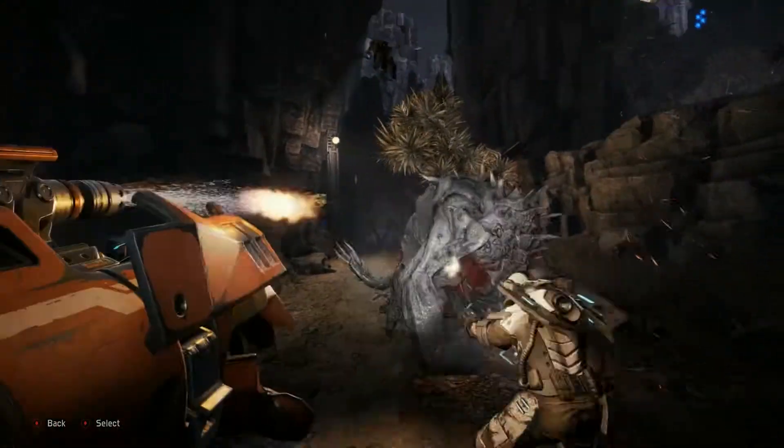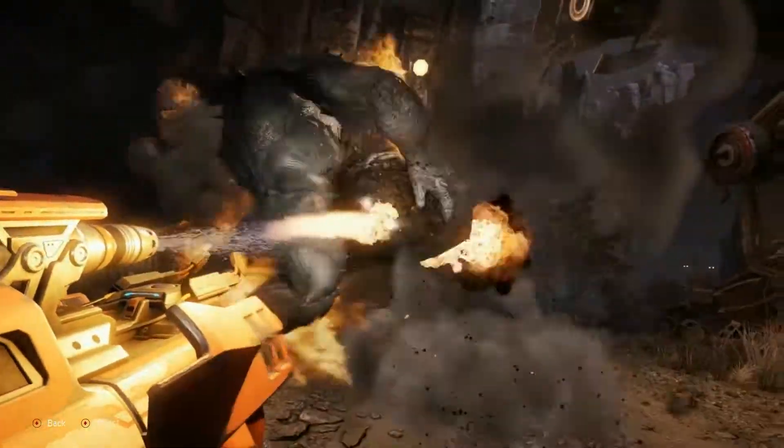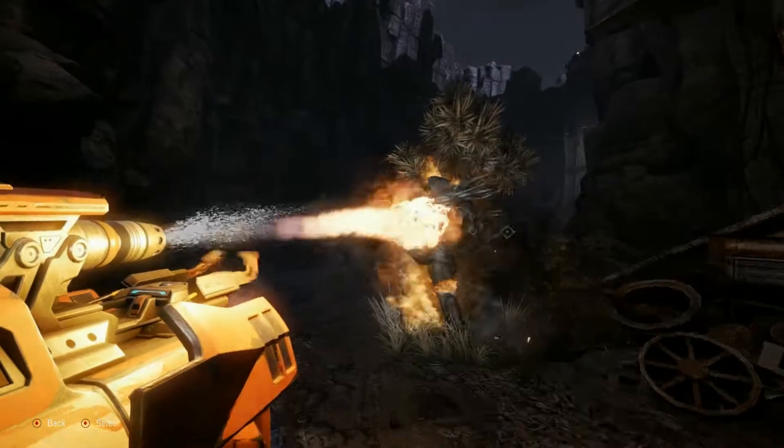The Flamethrower is your most powerful weapon, as well as the most visible. When a teammate is in trouble, use that to your advantage — light the monster up and force it to retreat.